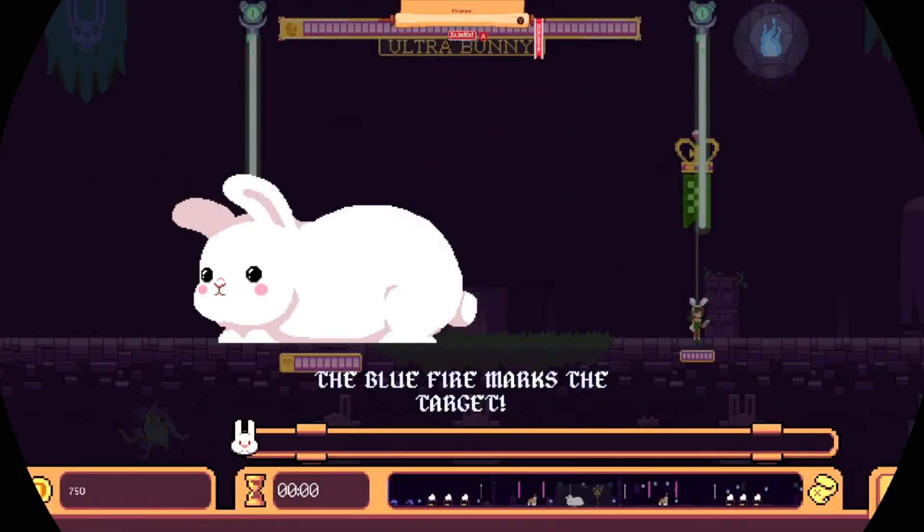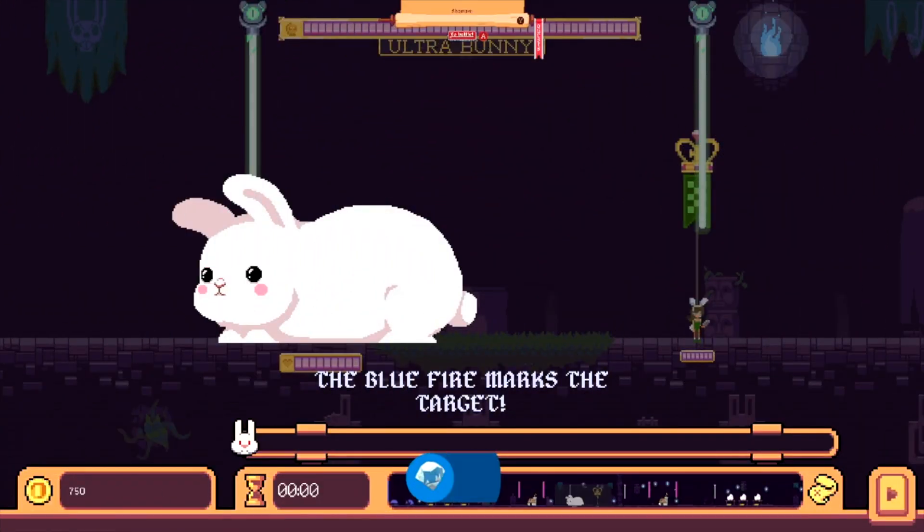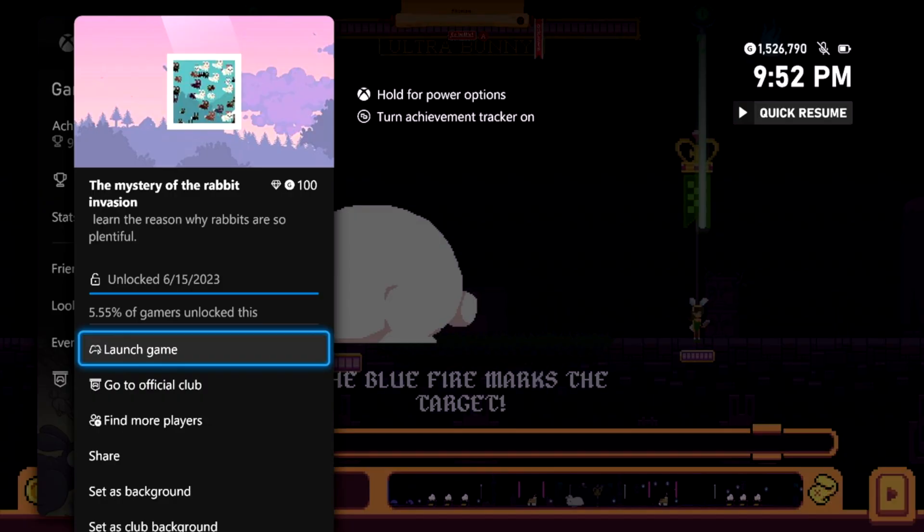As soon as you load in, you should be given the achievement for starting the last level, called 'The Mystery of the Rabbit Invasion', for 100 gamer score. You're going to not want to hit the A button quite just yet.